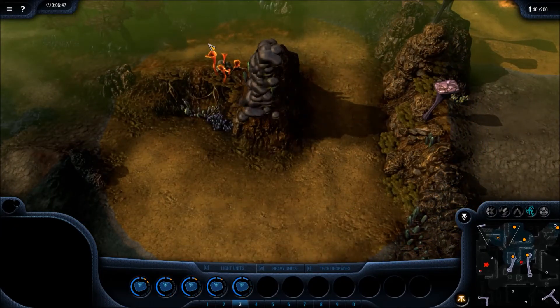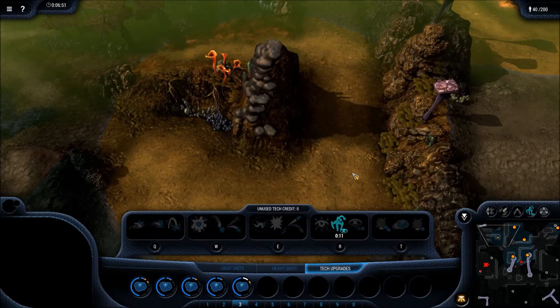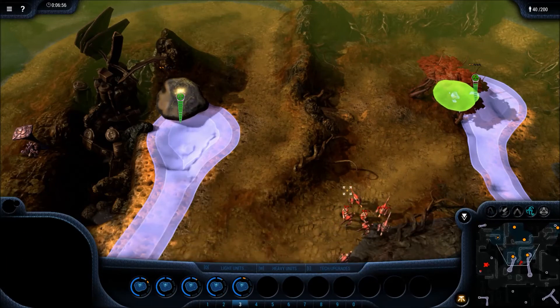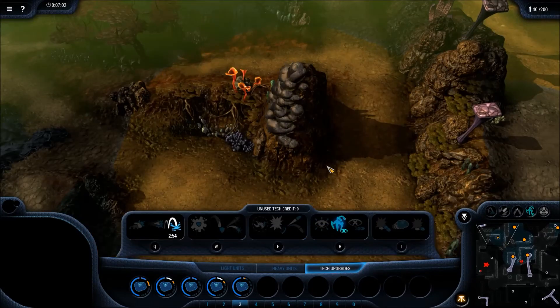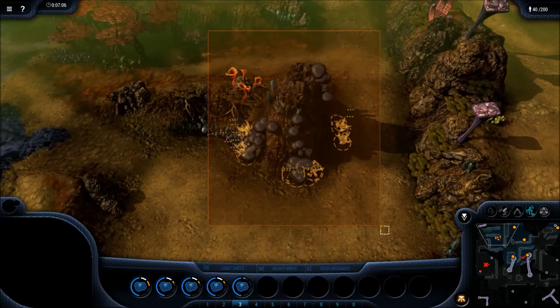Here's a key thing with this tactic: don't morph into your radiance before your upgrade is done — that would show your hand if they see it. With ten seconds left on the upgrade, make sure it gets done first. I'm also getting the bounce upgrade in case I have to transition to destructors later. Make sure the upgrade is done first, and I'm rallying them on top of the mountain so they're hard to be seen.